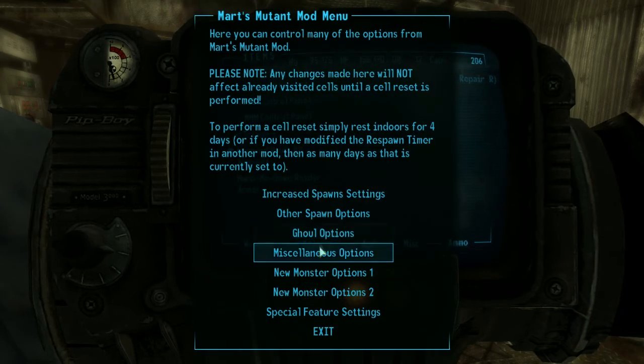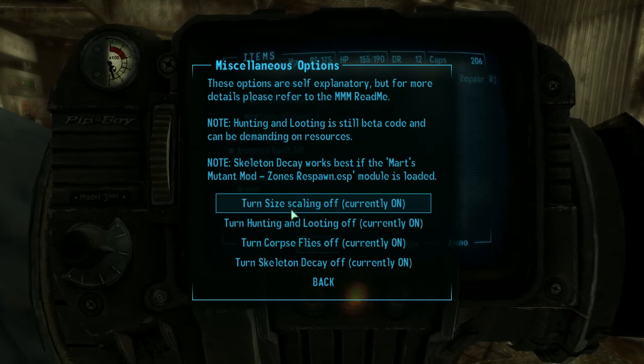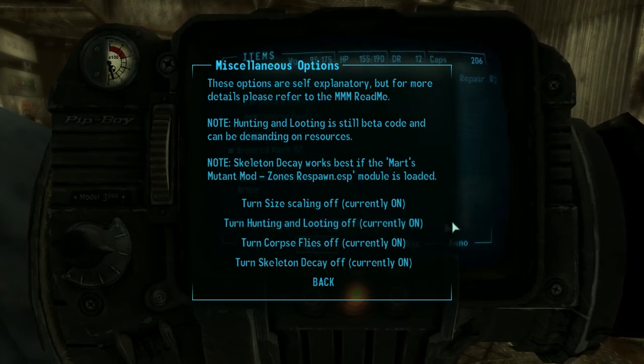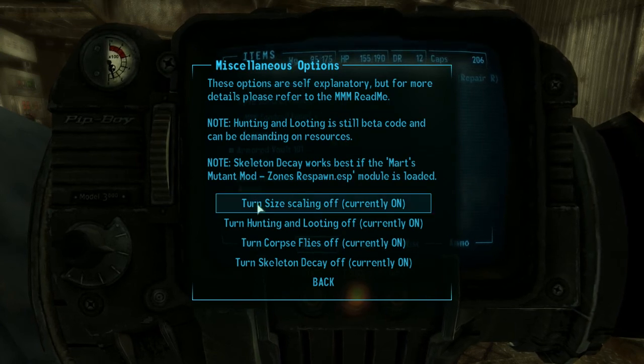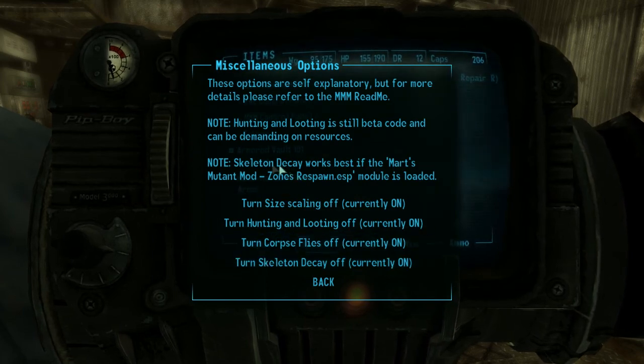Under Miscellaneous Options, there's size scaling — monsters have their own sizes, so you can see smaller and larger versions. There's also Hunting and Looting, which I leave on. This allows enemies to pick up weapons from fallen allies: if you shoot a raider who had a better gun, a nearby raider will run over, pick up that weapon, and shoot you with it. Corpse Flies I leave on, Skeletal Decay I leave on as well.